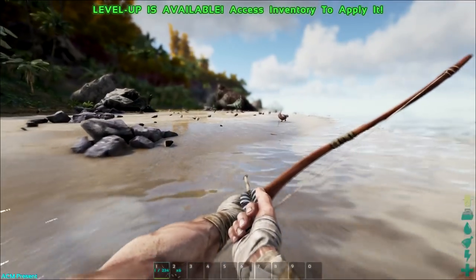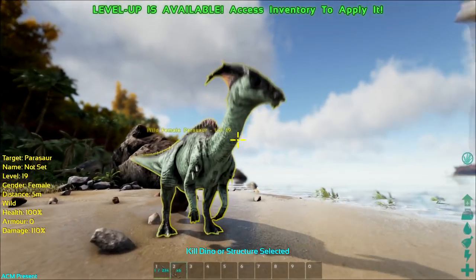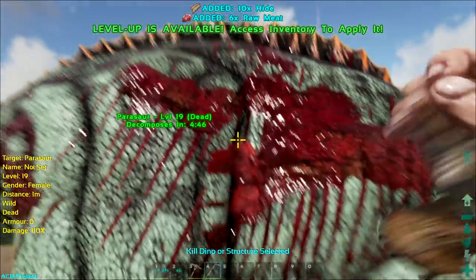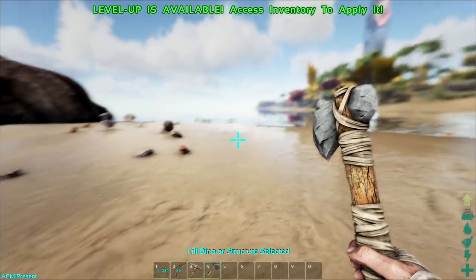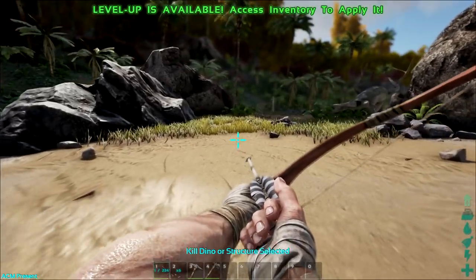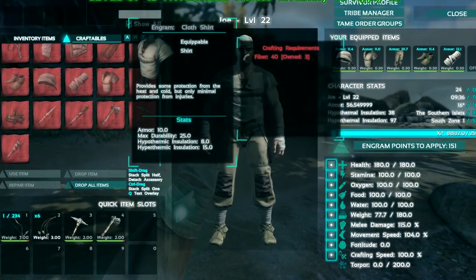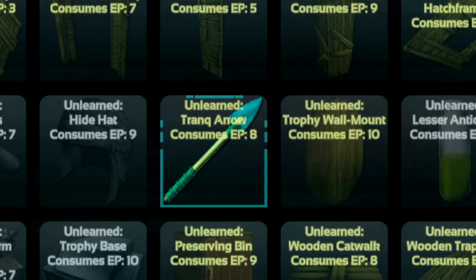Once you get the bow, just keep killing things to get up to level 20, because level 20 is the level you want to reach before you can do most of the important stuff in Ark. Watch my leveling video for a guide on how to level quickly. What I would say is: don't try taming anything until you get to level 20 because it's going to be much easier. Just make sure you save up those narco berries, because once you get to level 20 you can make trank arrows.